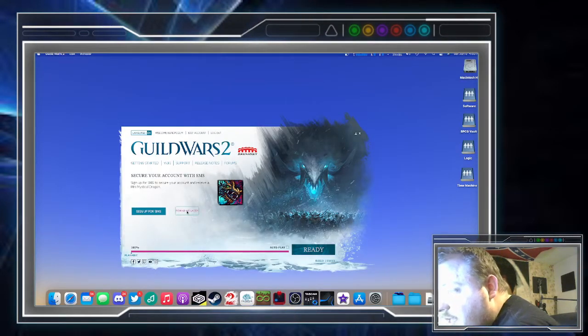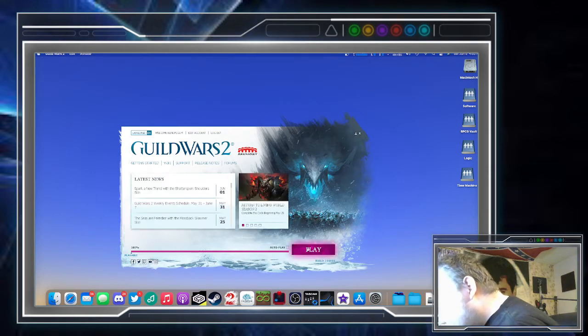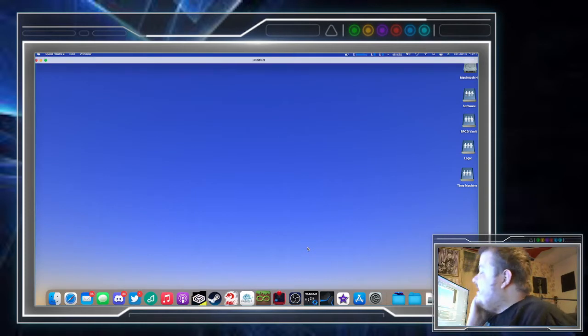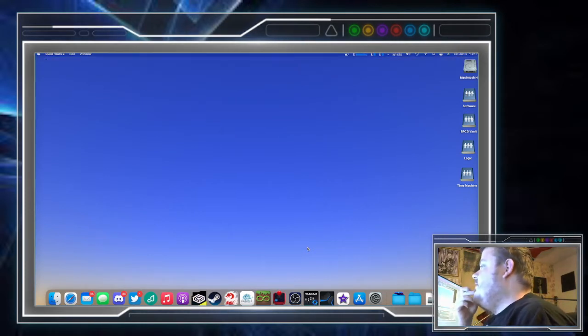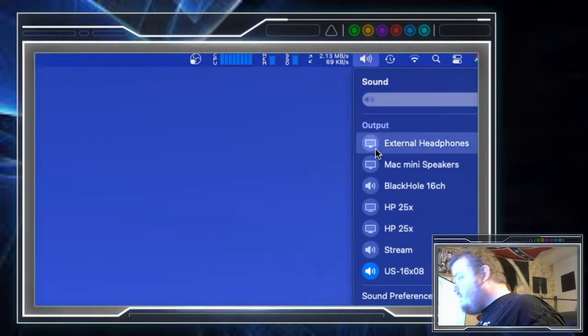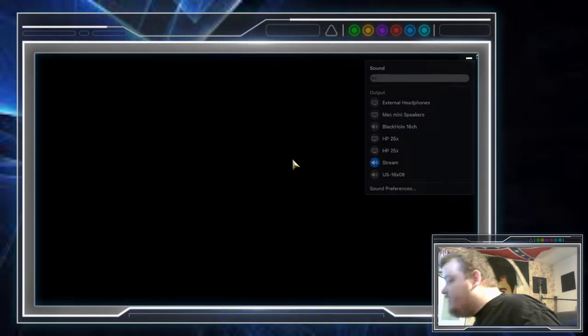I'm not setting up two-factor authentication yet — I need to do that, I know. I will say the FPS counter in the settings menu is kind of busted, but it works. I need to turn the sound off and change the audio to where you guys can hear it, so let's hurry up and change it to stream.